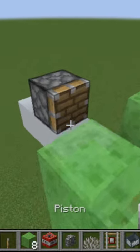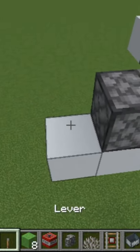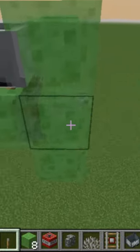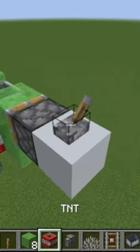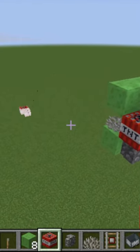Place down a piston just like that, then our detector rail and minecart there, and that will push those into place. You can now break those blocks and just like that you now have your TNT duplicator launcher. You can click this as many times as you want and it should launch out TNT just like that.